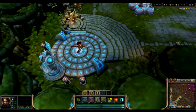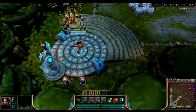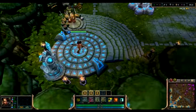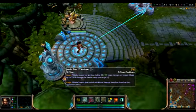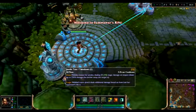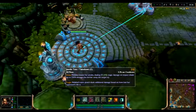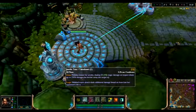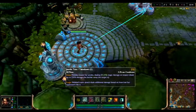Hey guys, Konnick899 here bringing you a video on how to play Nidalee. At level 1 I suggest taking your Q — javelin toss slash takedown. In Nidalee's human form she tosses her javelin, dealing currently 60 magic damage on impact, and the farther away it is the more damage it does. For example, it could do up to 250% damage.